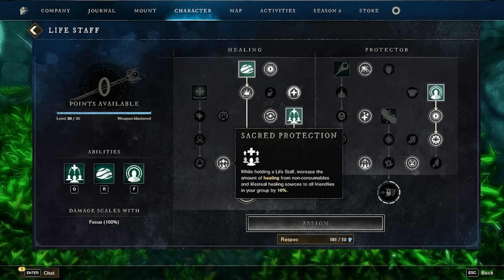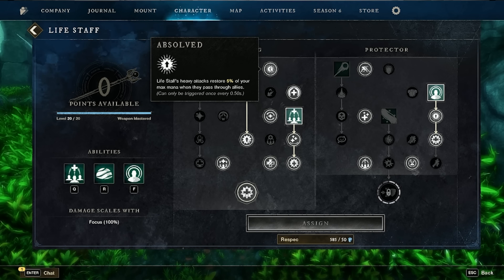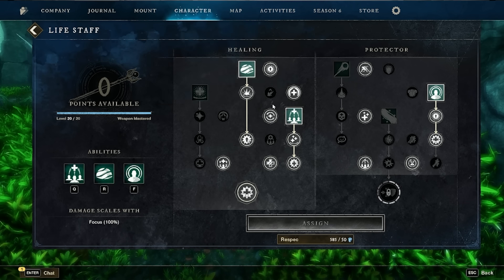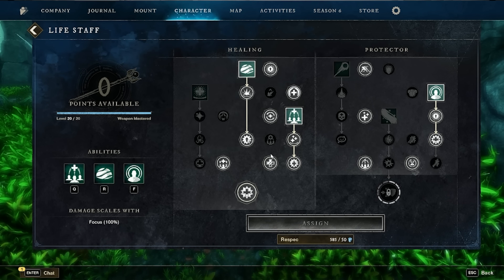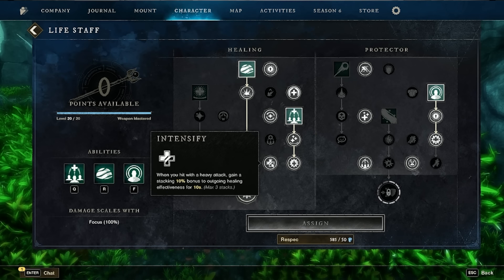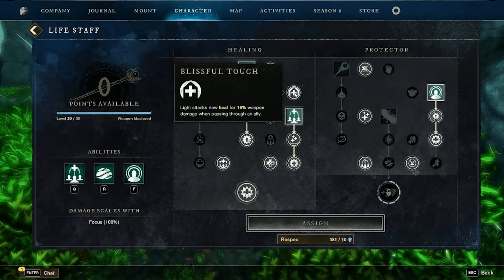On the left-hand side: Sacred Protection — while holding a life staff, increase healing from non-consumables and life steal healing sources to all friendlies by 10%. Absolved: life staff heavy attacks restore 5% of your max mana when passing through allies and also heal those allies. Light attacks reduce life staff cooldowns by 5%. Intensify: hitting with a heavy attack grants stacking 10% bonus to outgoing healing and effectiveness for 10 seconds. Blissful Touch: light attacks now heal for 16 weapon damage when passing through an ally.